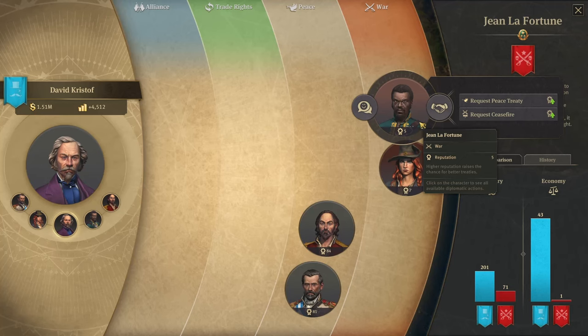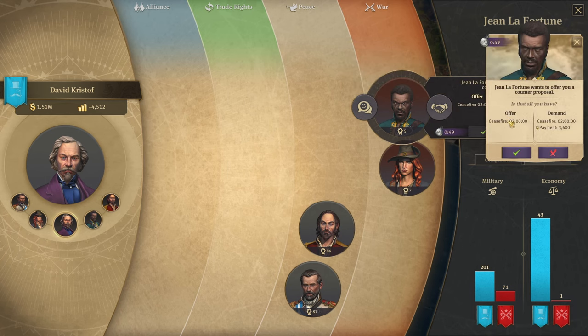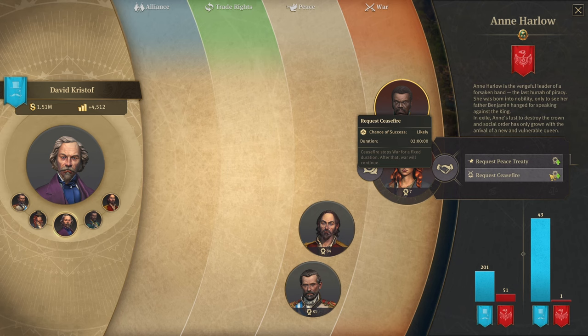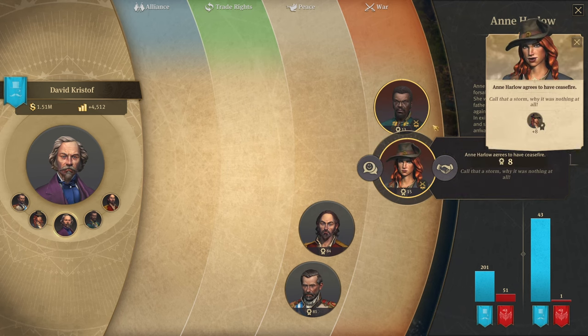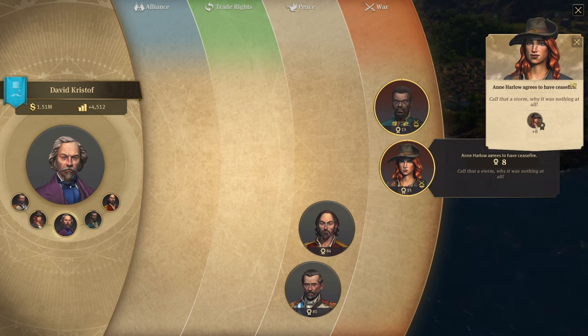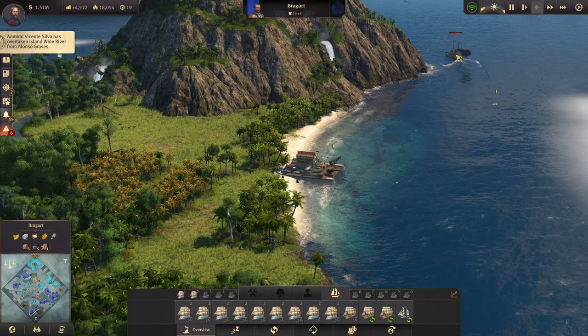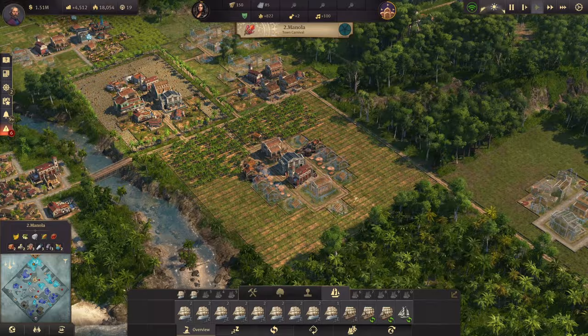Jean la Fortune, the pirate in the New World, declared war on me. I negotiated a ceasefire for a payment of three to four thousand coins — easy. I also paid around five thousand for another ceasefire. Alonzo did lose another island and a battle cruiser in the process.